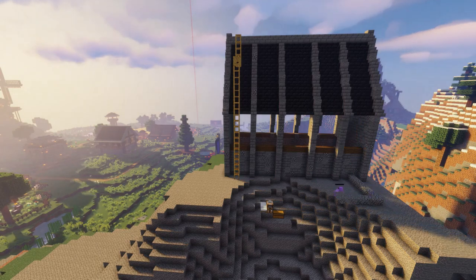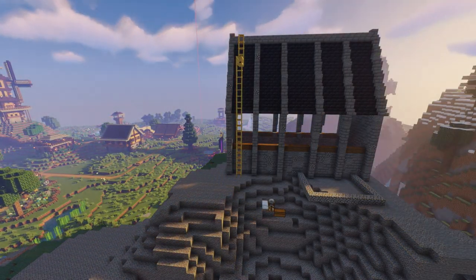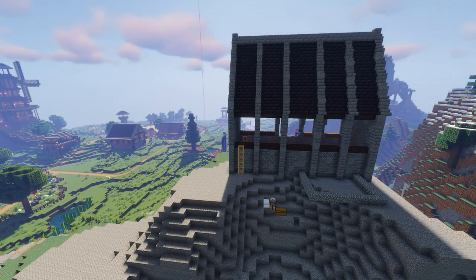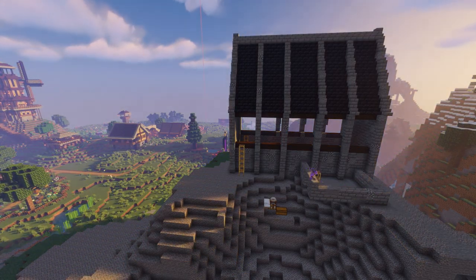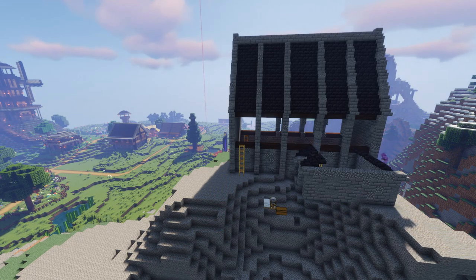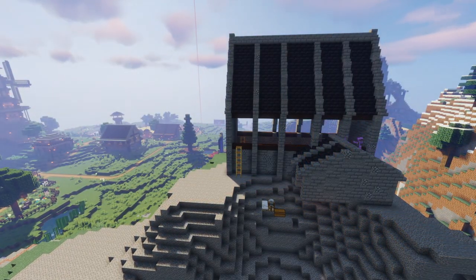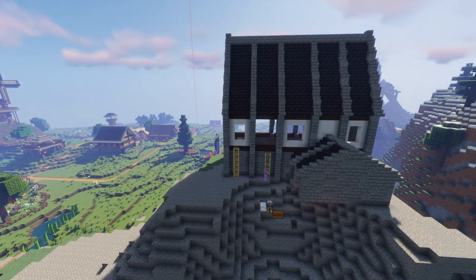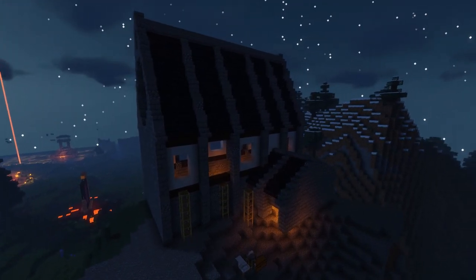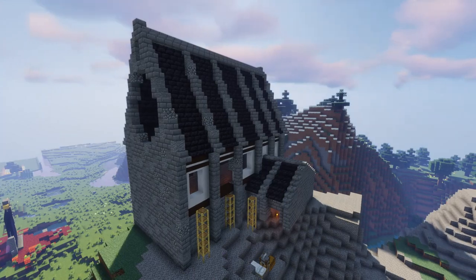The next thing I'm working on is adding a small side building that comes off the main temple area, used for general storage. I'm building up the walls — I originally had spruce down but decided to change it to dark oak. The walls are being done in smooth quartz, and the front is going to be more of a triangular shape rather than circular.